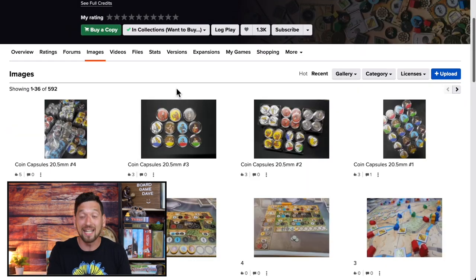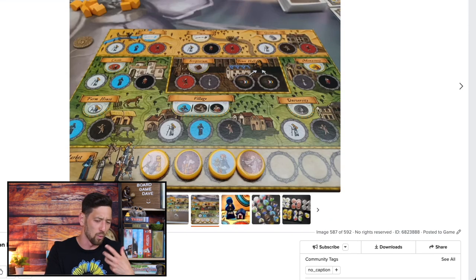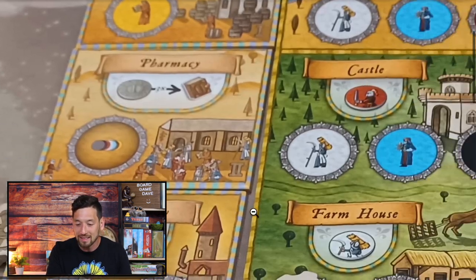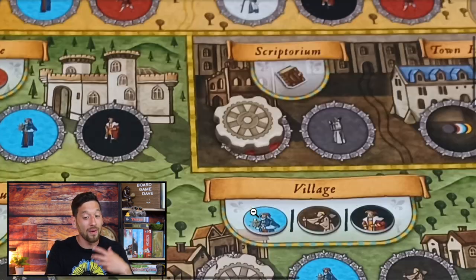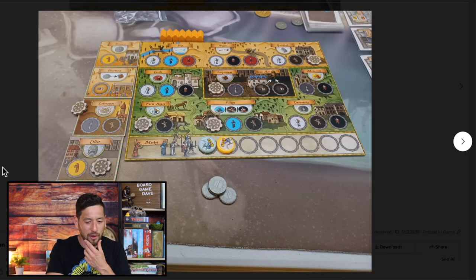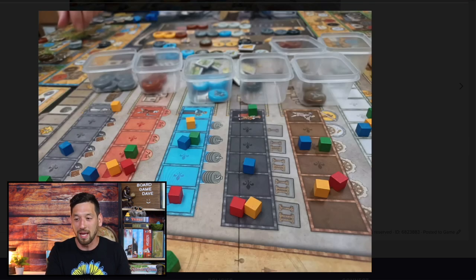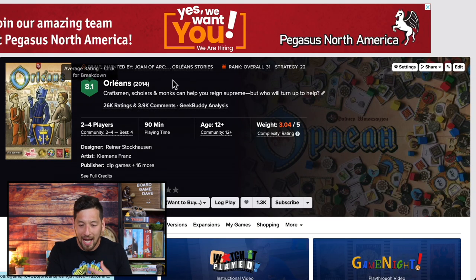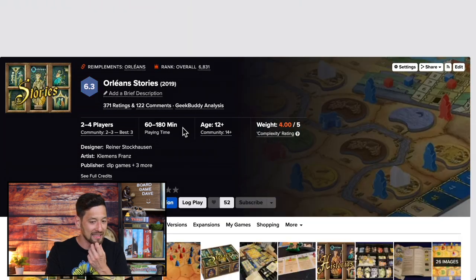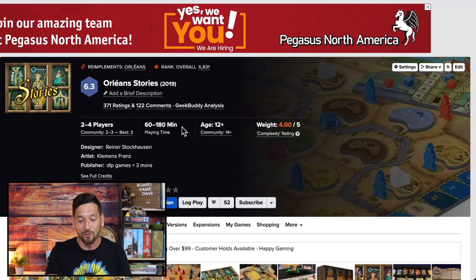Number thirteen, Orléans. It's set in medieval France and it's a bag-building game. I played it just once but thought it was great. You pull out different worker specialists from your bag — monks, shepherds, and others — and they go into town to do actions at the pharmacy, castle, and laboratory. You need food, there's famine, you collect money, and there are trade routes where you can get different resources. I know there's also an Orléans Stories expansion with a campaign mode. I'd love to have the base game in my collection.